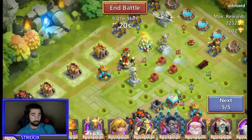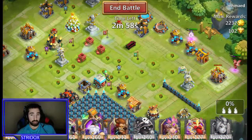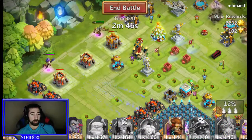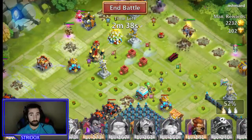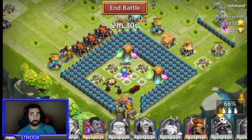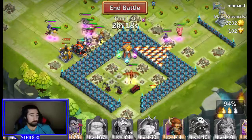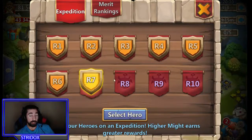Now on this next base with buildings and garrisons, we're going to do the same thing as before — put Pixie, Spirit Mage, and Harpy Queen out here with Thunder God, Reaper, Santa Boom, and Aries. I'll keep Minotaur out this time since I don't want all the buildings to die from his attacks. Thunder God should die any second now and Spirit Mage procs to finish him. Another 100% and I got 2,000 honor badges — awesome.